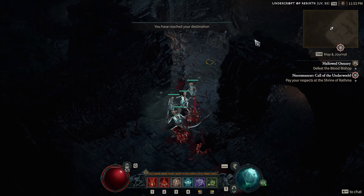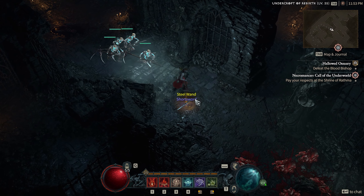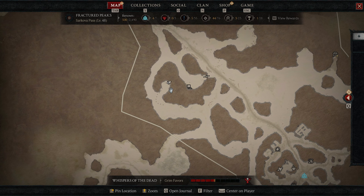When playing a necromancer, after you hit level 25, you will receive a quest named Call of the Underworld, which will send you to pay your respects at the Shrine of Ratma. It's located to the northwest of Kyovashad, which is the main city of Fractured Peaks.